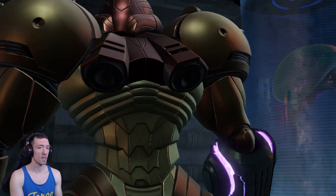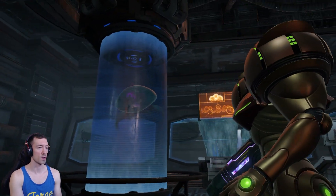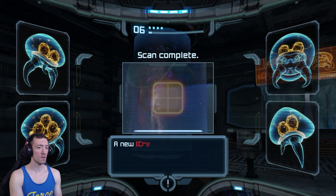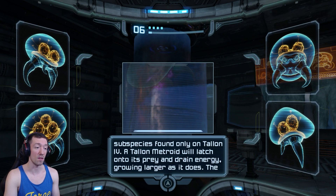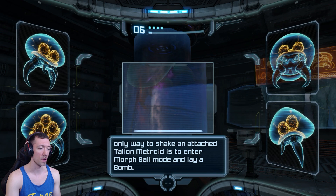It'd be a cute pet if it didn't want to suck your life force. It's got three brains - it's really smart. Metroids are the smartest creature in this world. Let's go ahead and scan it and read about it, because this is actually what the game's named after. 'Tallon Metroid - energy-based parasitic predator. The effects of Phazon have turned these Metroids, a species of alpha predator native to SR388, into a unique subspecies found only on Tallon 4. A Tallon Metroid will latch onto its prey and drain energy, growing larger as it does. The only way to shake an attached Tallon Metroid is to enter morph ball mode and lay a bomb.'